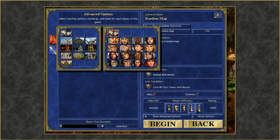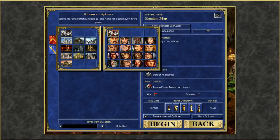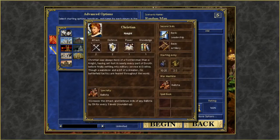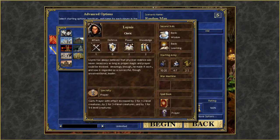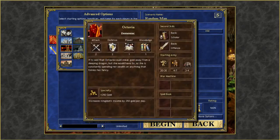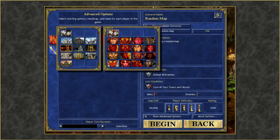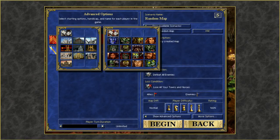All heroes start with some Attack, Defense, Power, and Knowledge, which is determined for each class. Every Knight starts with 2 Attack, 2 Defense, 1 Power, 1 Knowledge — every Knight has the same. Every Cleric starts with 1-0-2-2. Demoniacs start with 2-2-1-1, Heretics with 1-1-2-1, Barbarians with 4-0-1-1 — and that last one is important.